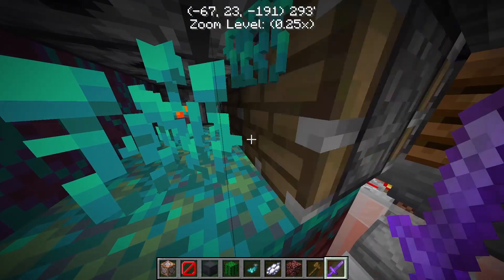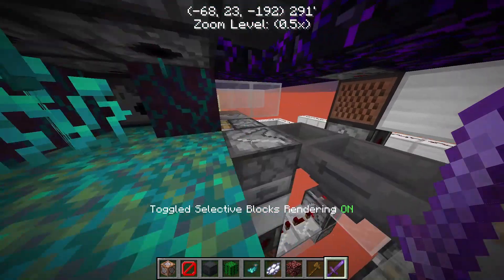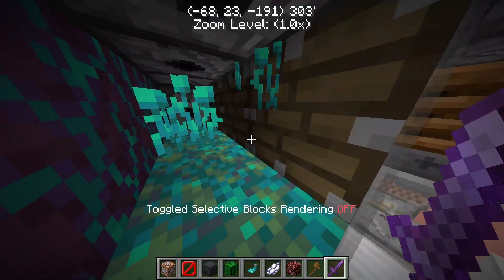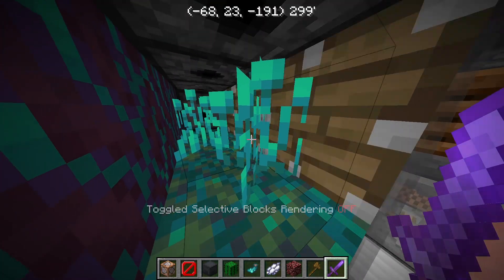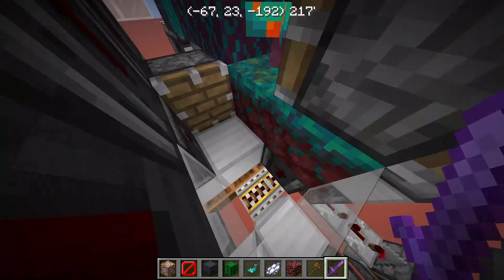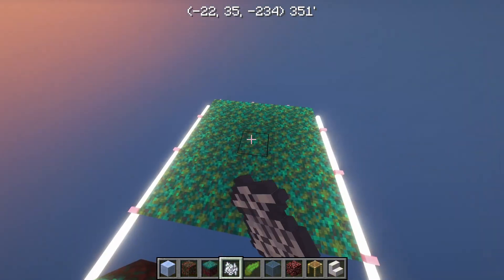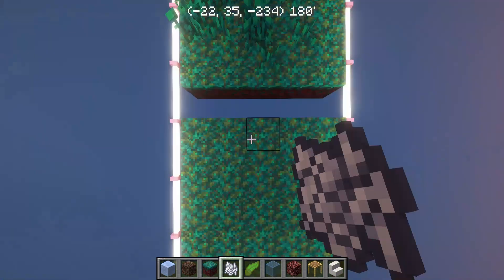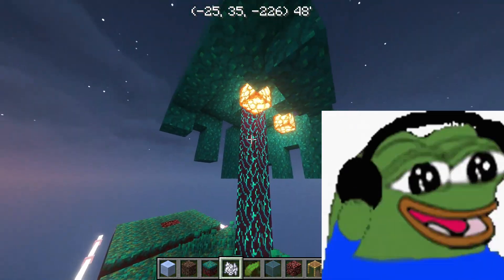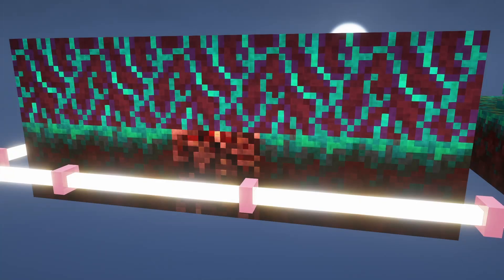In Tutulu's nether tree farm, they simply cycle the Nylium around every cycle. The dispenser responsible for bone milling the Nylium and producing vegetation would be the same system that bone mills Netherrack back to Nylium every now and again. But that process wastes one bone meal attempt if we have Netherrack, because we're not getting any vegetation and therefore no trees can be generated in that cycle.